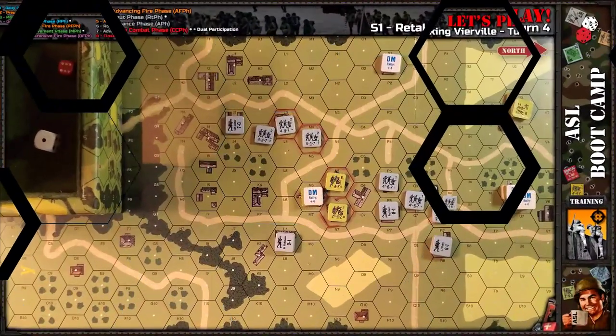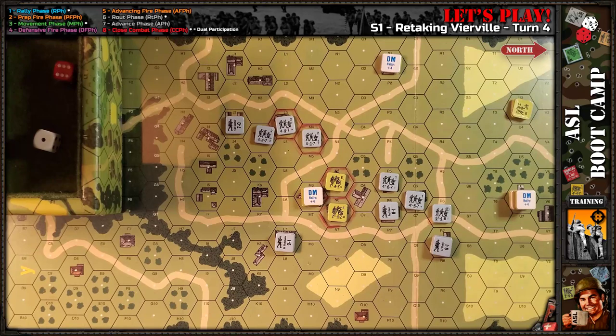Welcome back to turn four of 'Retaking Verville,' a Starter Kit tutorial let's play session. I think we're going to get wrapped up here in turn four — it's looking very grim for the Americans, primarily because of some decisions I made early on in the game, probably on turns one and two.